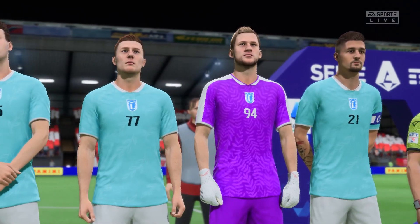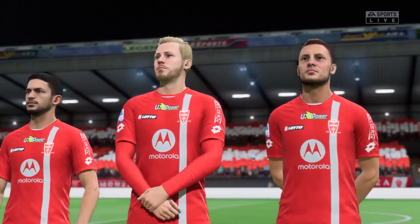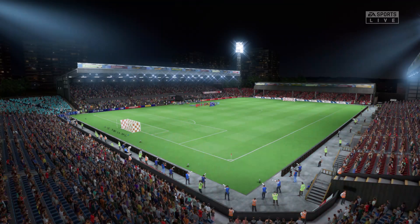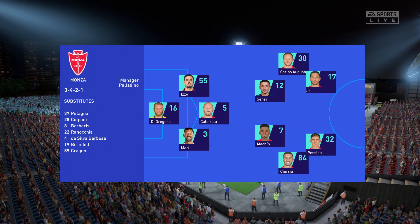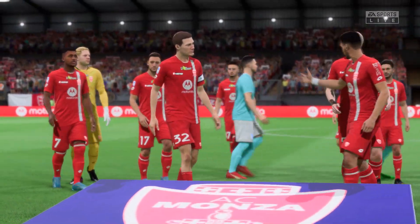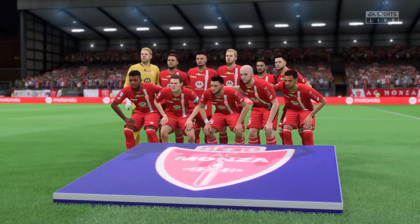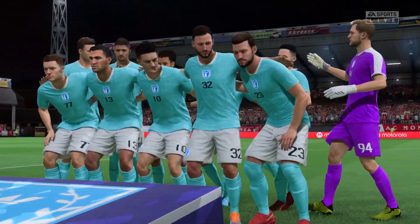Gianluca Caprari, and with the number 47, Dani Mota. The initial 11 today for the hosts. They're playing with a midfield diamond, so key to their success will be the holding midfielder and the player in the number 10 position. They really need to influence the game here today.